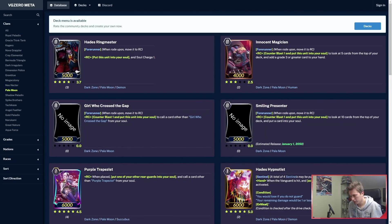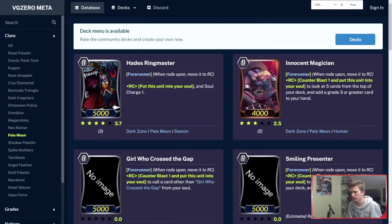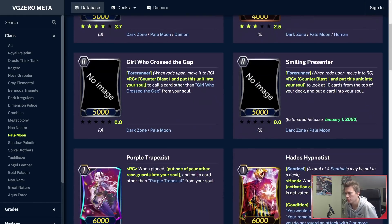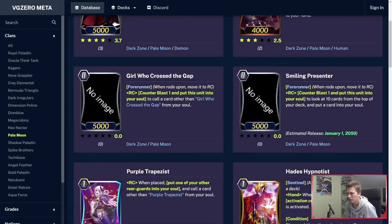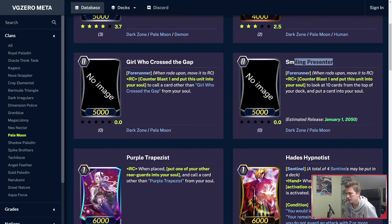Pale Moon got some hot stuff. Girl Who Crossed the Gap is coming — this card makes a lot of good combos. Counterblast 1 and put her into your soul, and call a card that is not Girl Who Crossed the Gap, so you can call Purple Trapezius to do some combos. Smiley Presenter — Counterblast 1, put him into your soul, look at top 10 cards, and you may put one into your soul. Not that good, doesn't see much use.